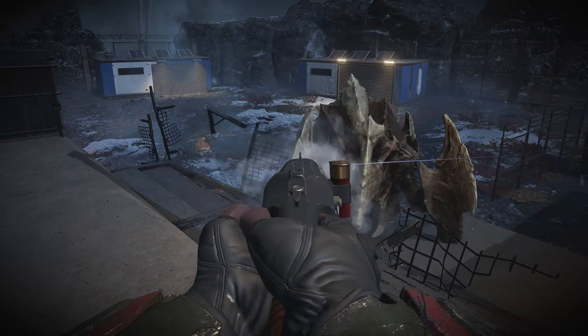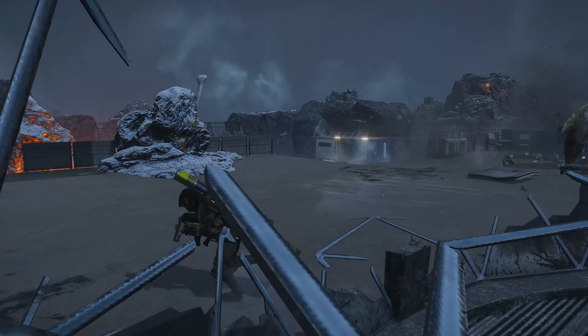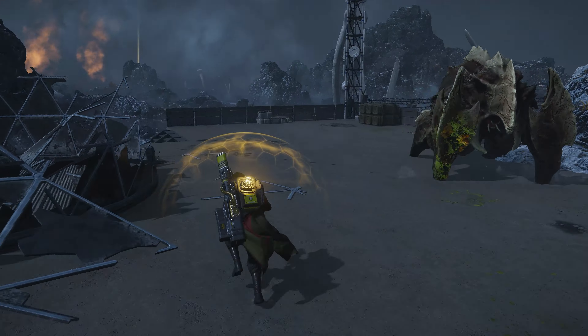Our first test was to see how adept it was at taking down a Behemoth or a Charger, which as you can already see seems to take an absurd amount of time and ammo when focus-firing its leg. In comparison to the Senator's ability to take down Chargers and Behemoths with an average of six to eight shots, the Bushwhacker consumes an incredible 24 rounds on average to drop this Terminid — meaning you need to reload eight times when using this weapon in single-shot form.